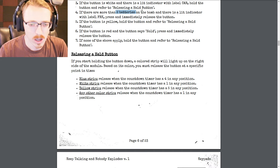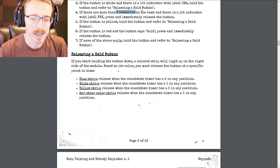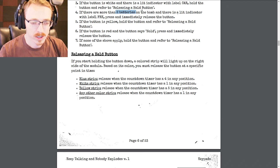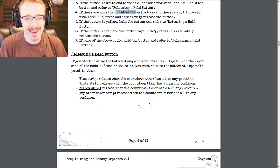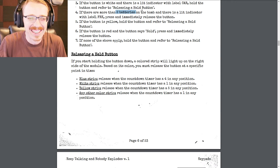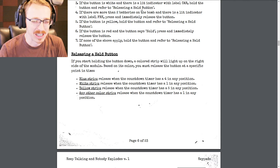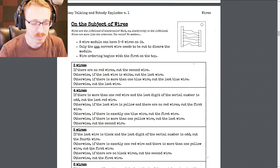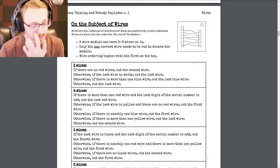Blue — release it when a four is in any position. Defused with one minute 24 seconds left! This manual is really confusing — this is going to push reading capabilities for sure. And I just got 75 achievement points for that. Nice, not too bad.